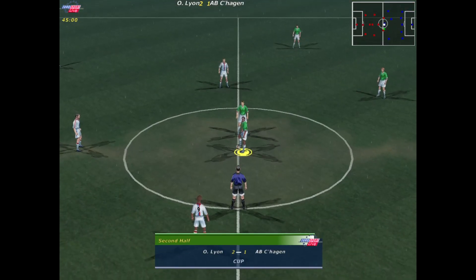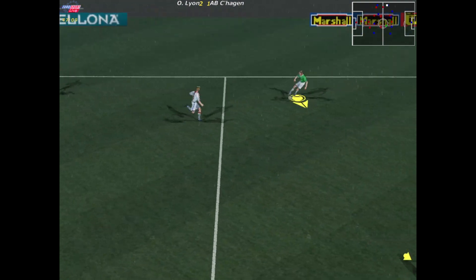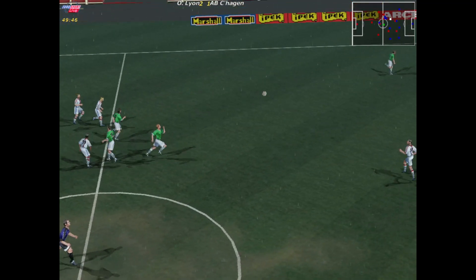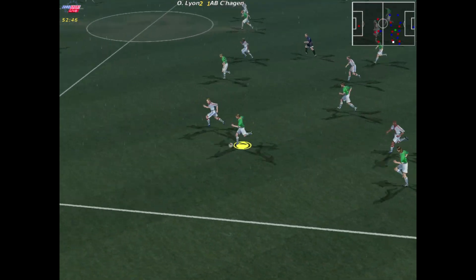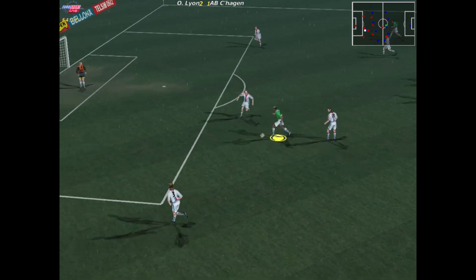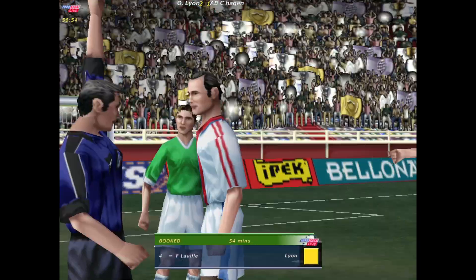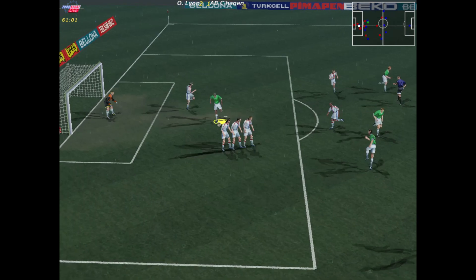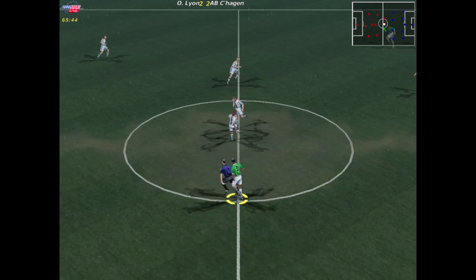The players return then from the dressing rooms for the second 45 minutes. Played forward — played well there the defender — good header. Good movement. Buur — my word he flew in with the tackle there, the referee may well take action here. The referee with a good view of the incident, deciding on a yellow card in the end. Yes — it's in the back of the net! The manager applauding his players — that's a double for him today, he looks sharp in front of goal. Level here at 2-2 now then, quite a battle this is turning into.